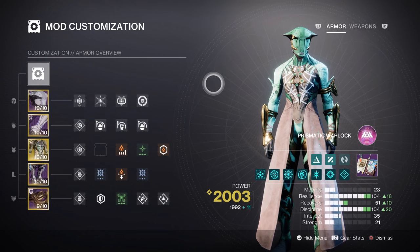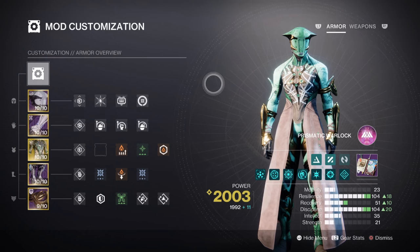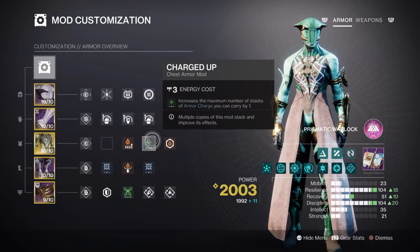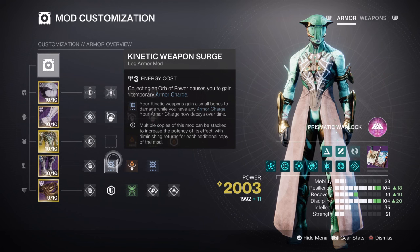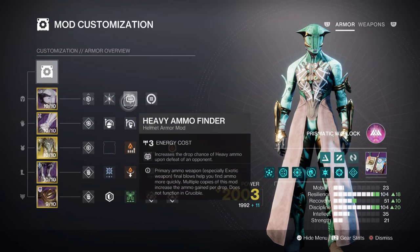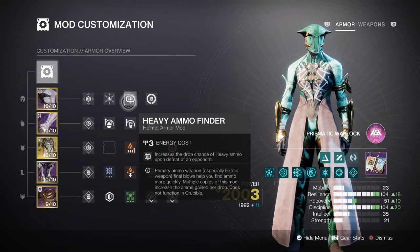Additional mods which are highly recommended: Kinetic Siphon for creating Orbs of Power via kinetic weapons, Charged Up x1 for a +1 in armor charge stacks, Kinetic Weapon Surge x2 for a 17% kinetic weapon buff, Ashes to Assets for super energy regen via grenades, and lastly Heavy Ammo Finder, Reserves, and Scavenger mods are highly recommended for the weapons we are using.